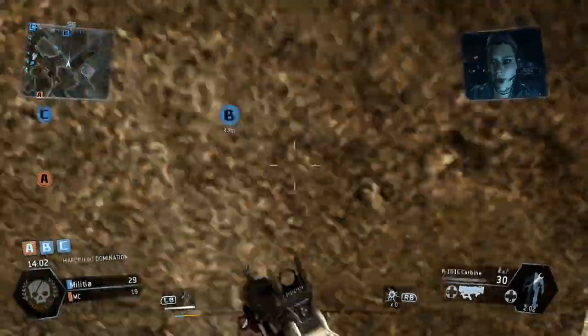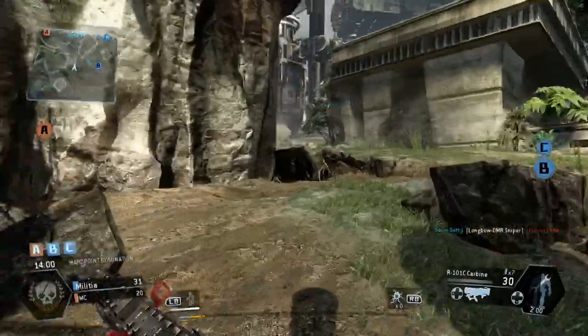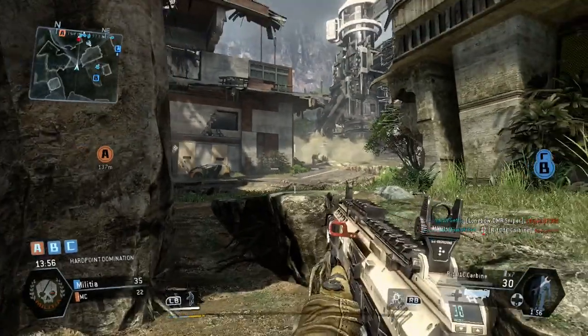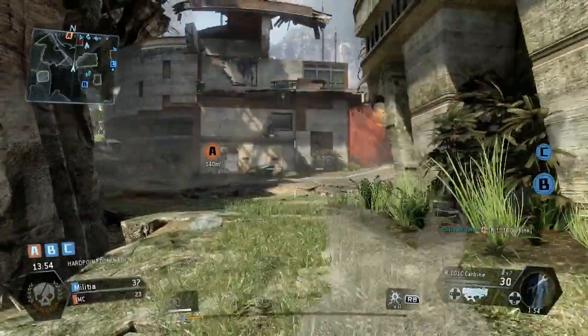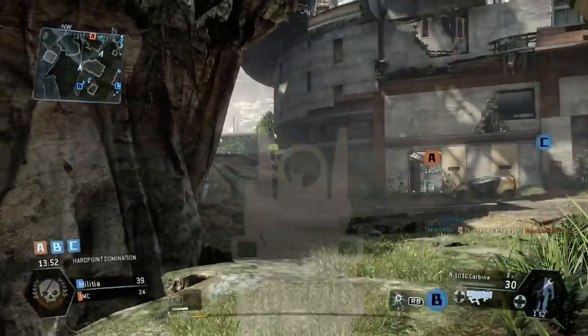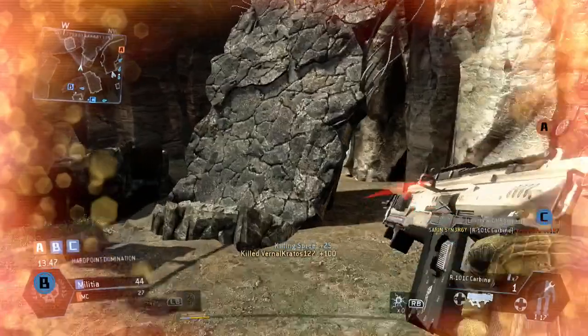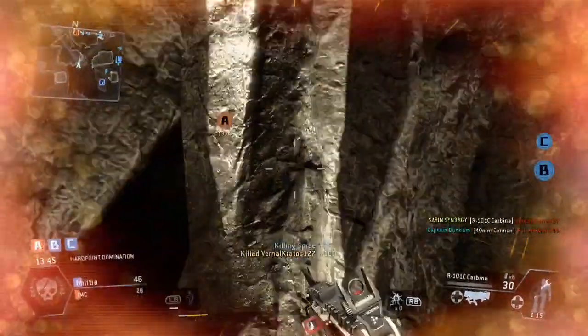Because I haven't actually done the campaign mode, this just worked wonders for my KD anyway. With the clan at the minute, you can see we've got the titans out. All I'm doing here is holding the B flag — I'm not even going to let them get close to that one. I've already picked up three kills already.